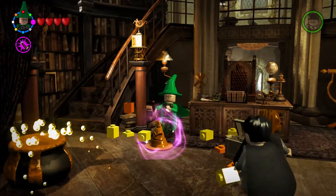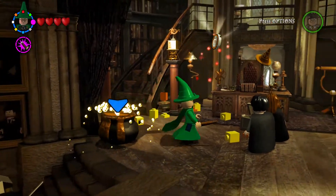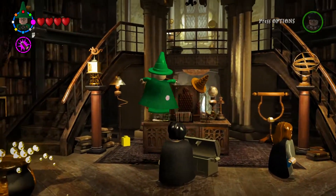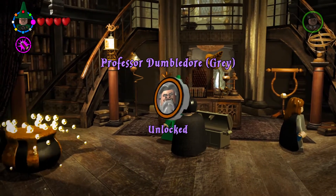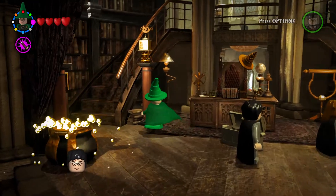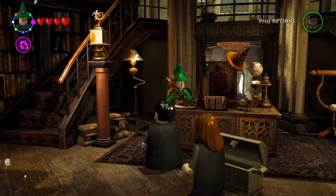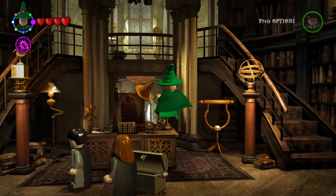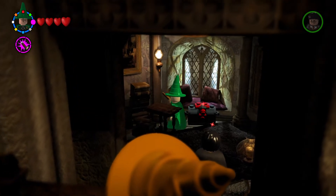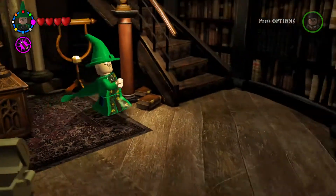We get a character — oh, it's the Sorting Hat! Look at that, there's a Sorting Hat right there. We get Professor Dumbledore (gray) unlocked. Is there another version we should get? Maybe I need to change my character.